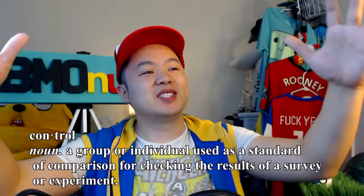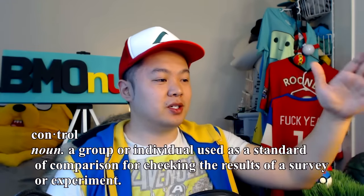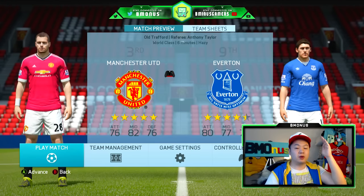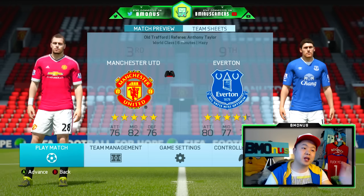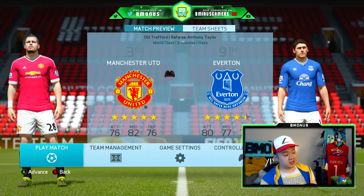Now, guys, in any good experiment, what you need is a control. Every single squad that I'm going to make — the tallest team, the strongest team, the shortest team, whatever we do — we're going to go ahead and play against the same team. We're first going to play against Everton, and then against Manchester City, to see how these teams go against a mid-tier team and how they go against the big boys. So without further ado, let's get into this game.